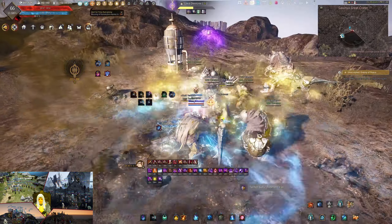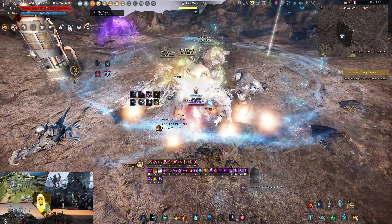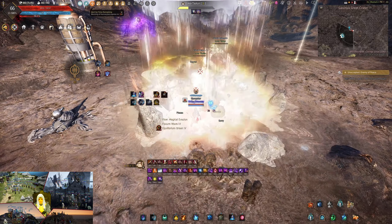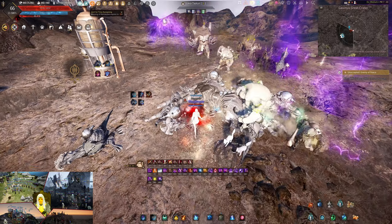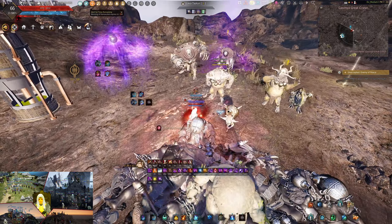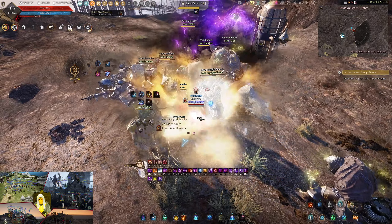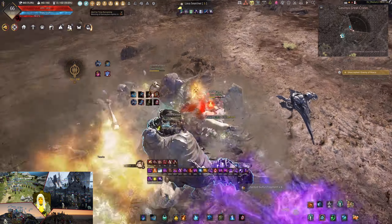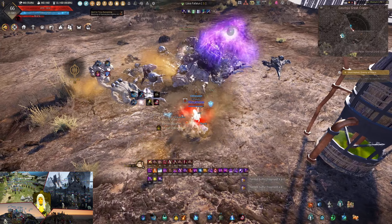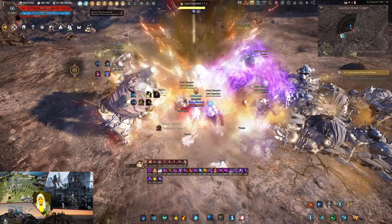Other than the yellow AOE that you want to avoid, you have a red AOE. The red AOE you want to make sure you never touch — it can knock you down and it does a lot of damage. You want to make sure you avoid the red AOE at all costs. Get out of it, don't stay in it, no matter if you're geared or not. It really does a lot of damage. If you're undergeared, it can even one-shot you, and it also does a knockdown, so make sure you get out of the red AOE.